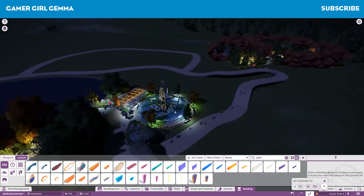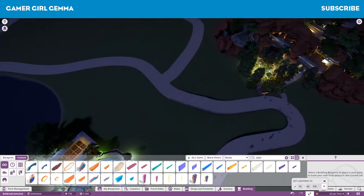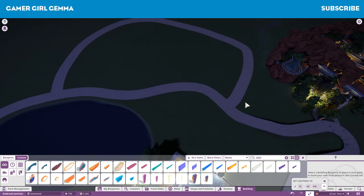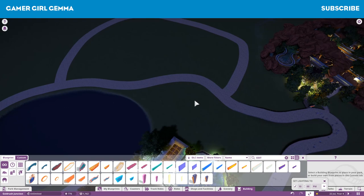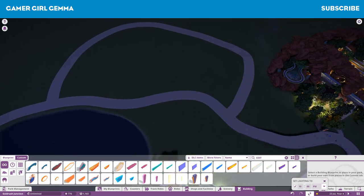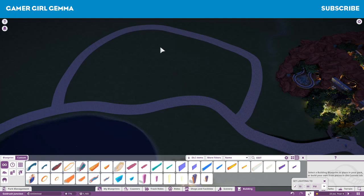So what we might do on the next episode - I've built the pathway here, but I might end up changing this. Maybe put in a smaller flat ride here, like the Gears of Fear or something - another little thrill ride. And maybe a couple of other smaller flat rides here and just sort of flesh it out a little bit.